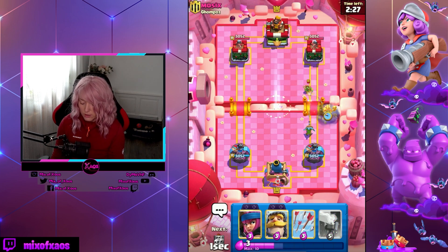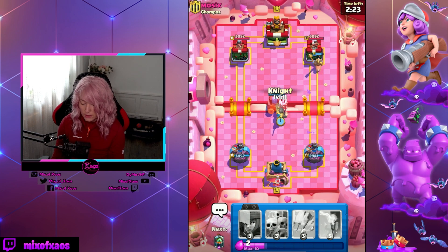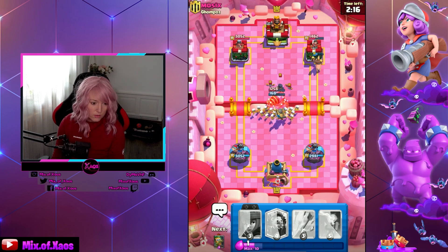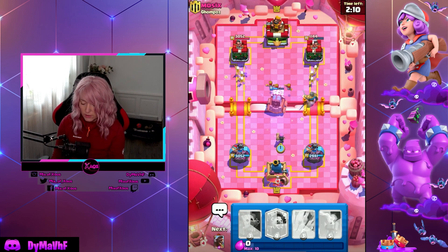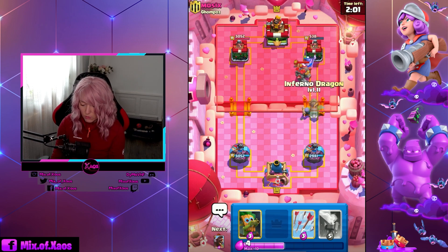Let's go with the Hogs here. He arrowed the Dark Goblin, but then he cannot arrow the Firecracker — that's the reason why I have both. Just very beneficial. Those three bats are gonna kill my Sparky! Oh, you have a Golem. Interesting that they decide to play Golem.